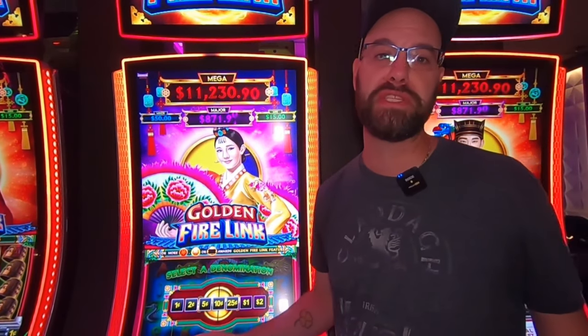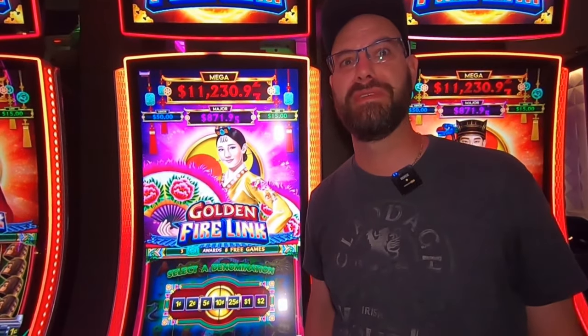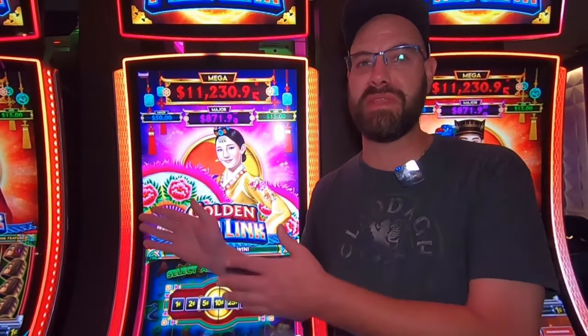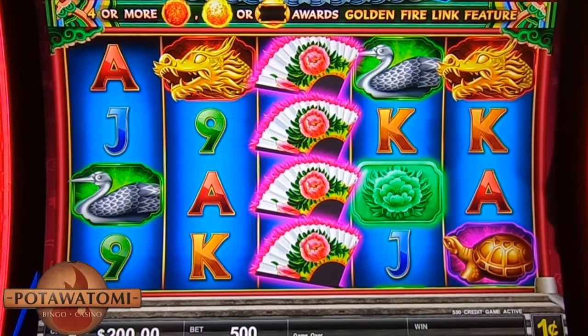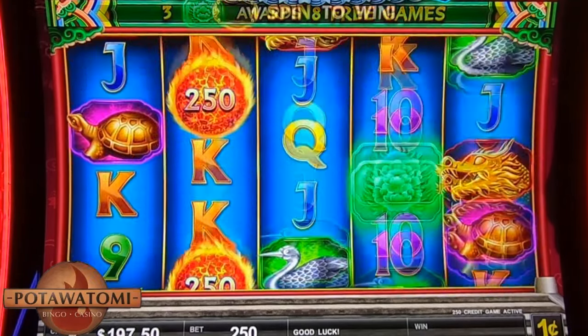I don't even know what it's going to do, but what I do know is it's going to pay us a lot of money. It's got a lot of money to make up for from its cousins. It doesn't have to do much to beat those. All right, guys, here we go. We got $200 loaded in. Let's start on pennies at the $2.50 bet.